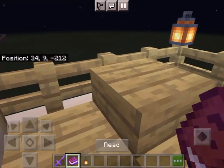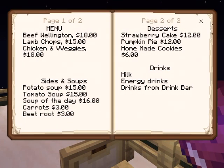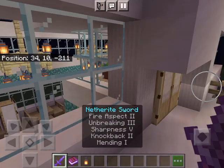Now let's discuss the menu out here. I've done many takes of this video and not once have I decided to do the menu out here. For the menu we have beef wellington, lamb chops, and chicken and veggies. Sides and soups include potato soup, tomato soup, soup of the day, carrots, and beets — also known as beetroot. For desserts we have strawberry cake, pumpkin pie, and homemade cookies. For drinks we have energy drinks, milk, and drinks from the drink bar.